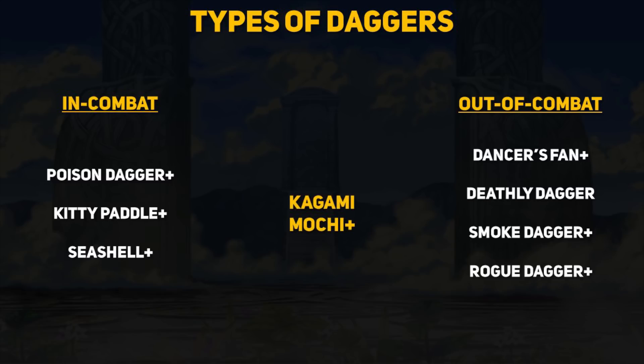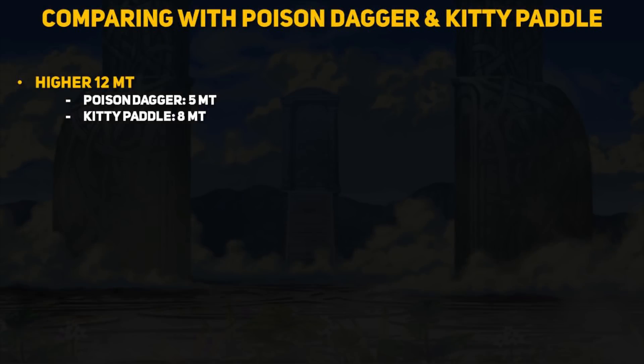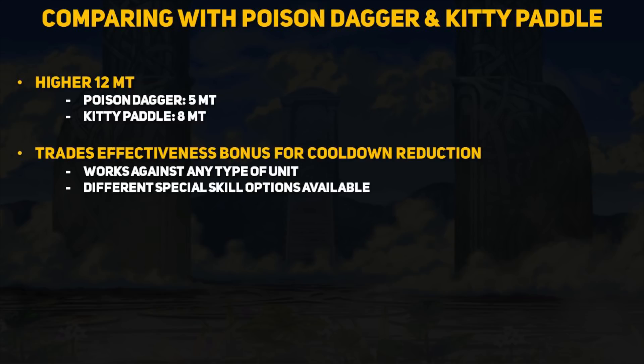Now where does this place the Kagami Mochi? I believe the Kagami Mochi Dagger is a good balance of both of these groups. Comparing it to the poison dagger and kitty paddle: first off it has much higher might. 12 might is a big difference versus the poison dagger's measly 5 might and the kitty paddle's slightly better 8 might. The reason those two daggers have lower might is because of their effectiveness bonus. The Kagami Mochi trades that extra damage against certain enemies for cooldown reduction, allowing it to deal a good amount of damage against any enemy type.